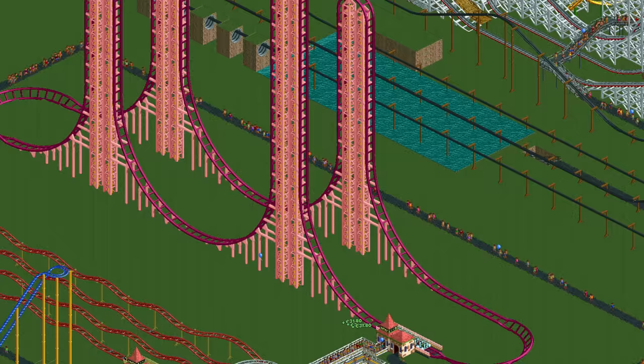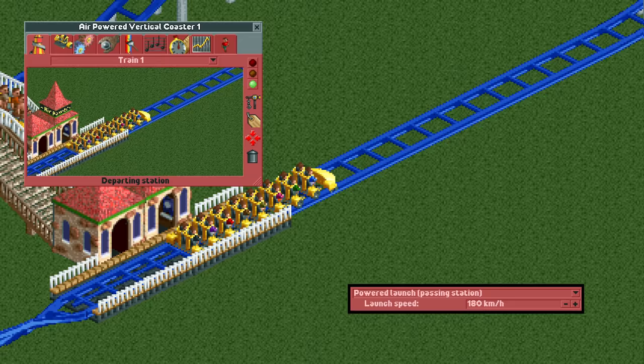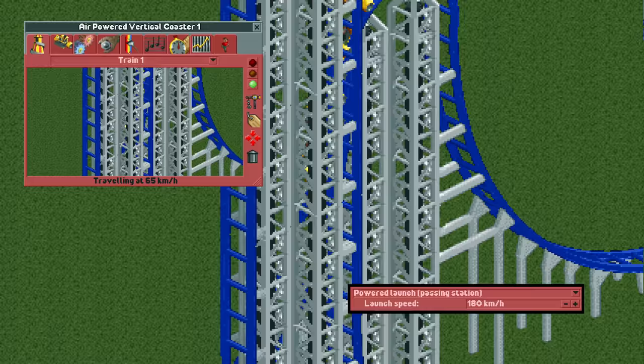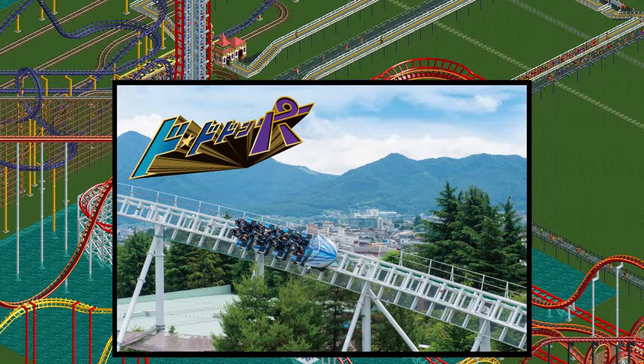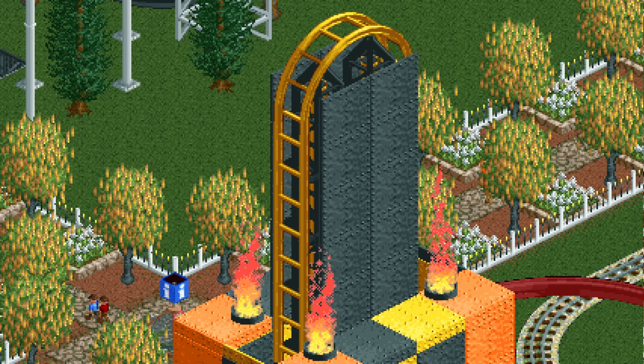This is one of those coaster types that is purely there to look intimidating and be incredibly fast and intense. With a maximum launch speed of 180 kilometers per hour it has the fastest launch in the entire game. This makes sense as it uses a compressed air launch system, which is also the fastest in the real world. Dododonpa in Japan, which also uses compressed air, holds the world record for the fastest acceleration, launching from 0 to 180 kilometers per hour in just 1.6 seconds.